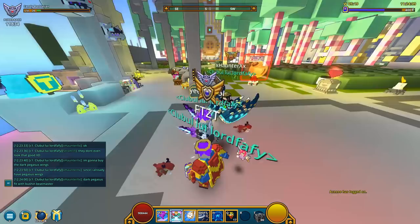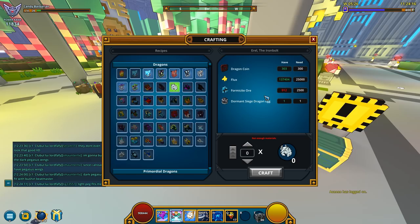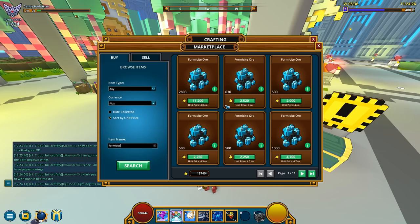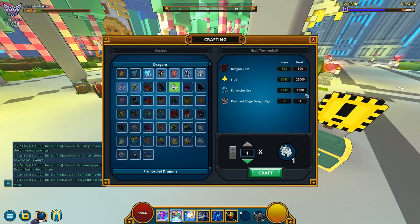I gotta buy some formicide — that's gonna be 1.5k, roughly 1.6k formicide. Should I go for this and this and this? Is this gonna be enough? Yes, almost exactly the amount I needed. And craft.